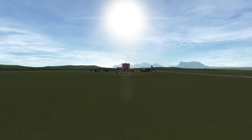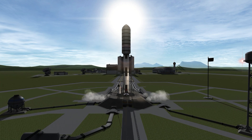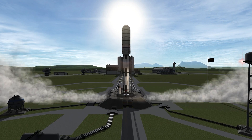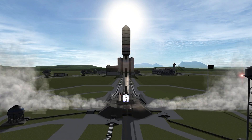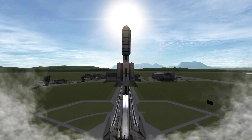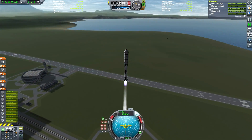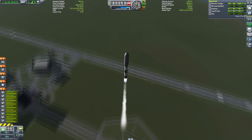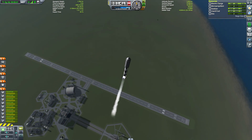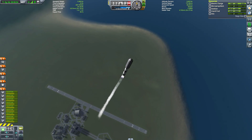Here we are doing a nice cinematic zoom down towards the launch pad so you can see the rocket finished. We're going to spool up the engines, throttle them up, press T to turn on SAS, and then once we're at max thrust we can hit space to release the launch clamps and watch this soar into the sky. I still love the smoke effects — you can see them shooting out of those diversion tubes.